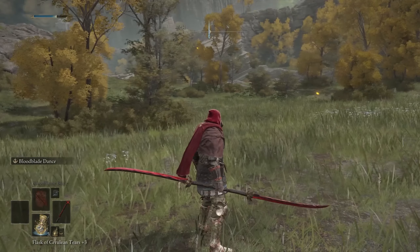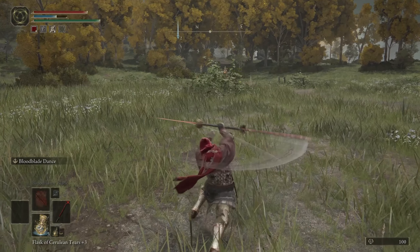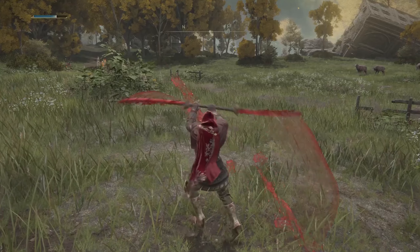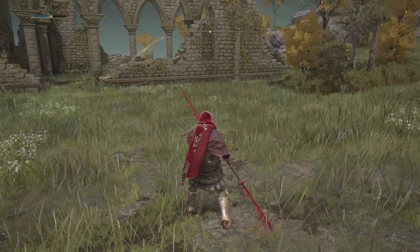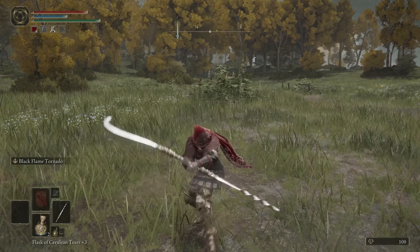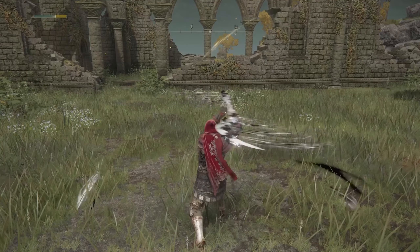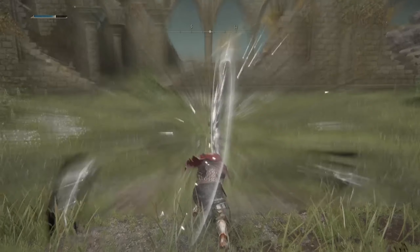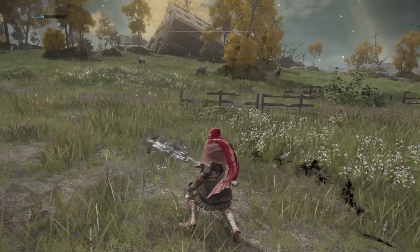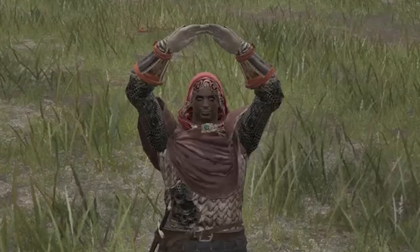While the Twin Night Swords is the easiest of these to get, Eleonora's Poleblade and the Godskin Peeler are by far some of the coolest twin blades in the game. I'll shut it for a second and just let you guys enjoy. If you guys enjoyed this Elden Ring twin blade guide, let us know in the comments — like, share, subscribe, all those YouTube-y sort of things. And let us know if you'd like to see more of this kind of content on the channel. Manike Manike out!